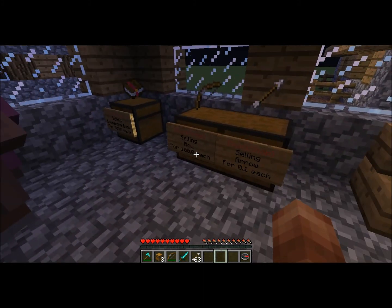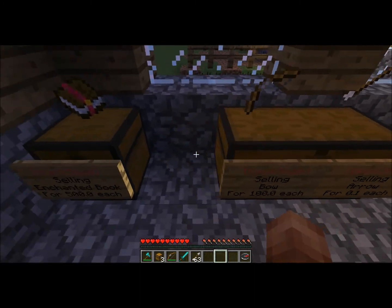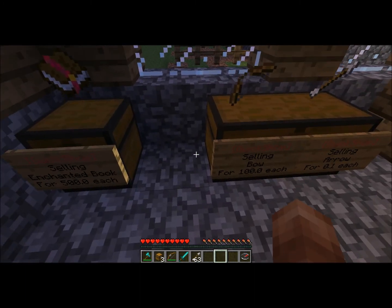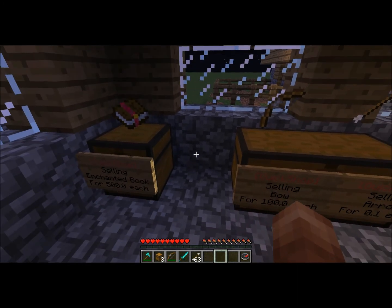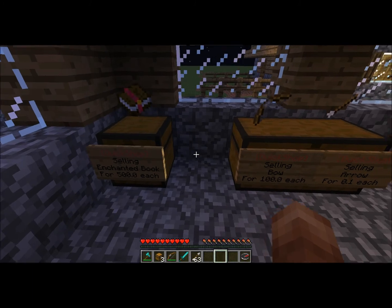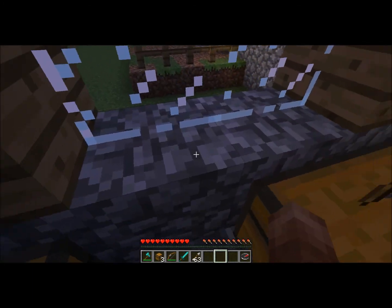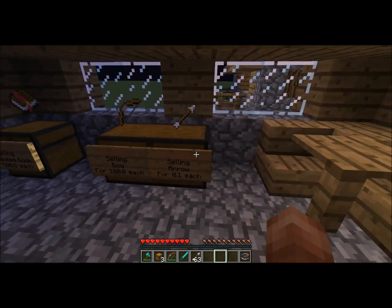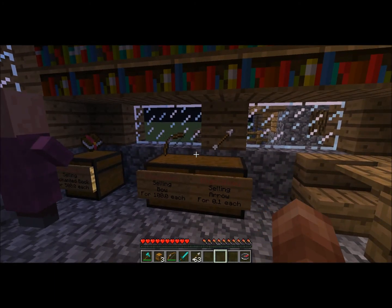Unfortunately, if there's a little gap between shops, you won't be able to fill it in with another shop. You can fill it in with just decorations — decorative blocks. Maybe an ender chest will fit in there, though you can't use ender chests for QuickShop for obvious reasons. A crafting table, furnace — whatever. Use your imagination.